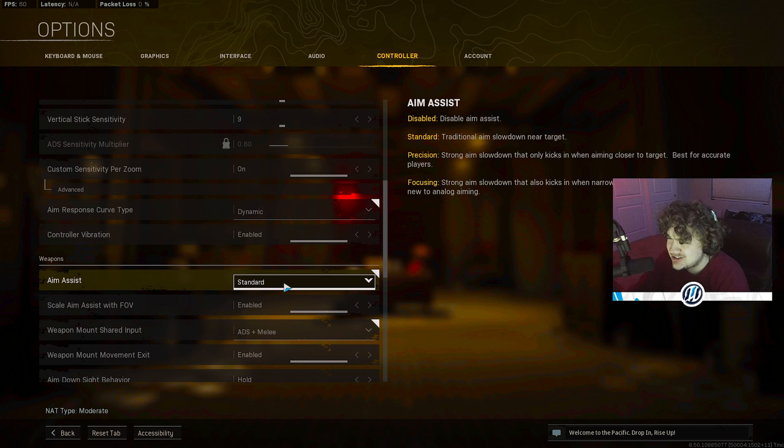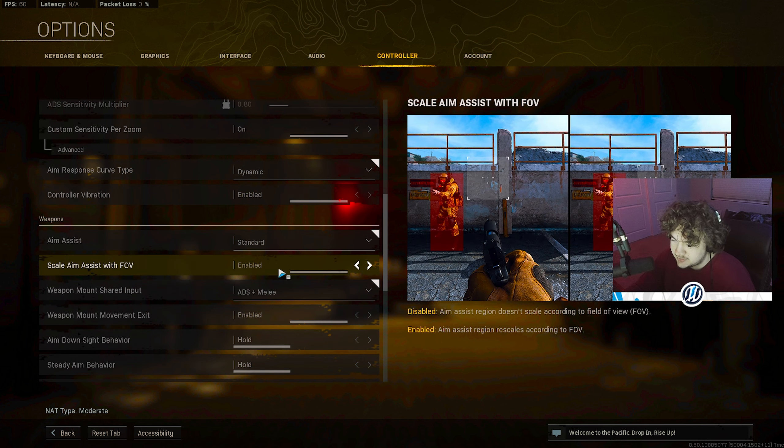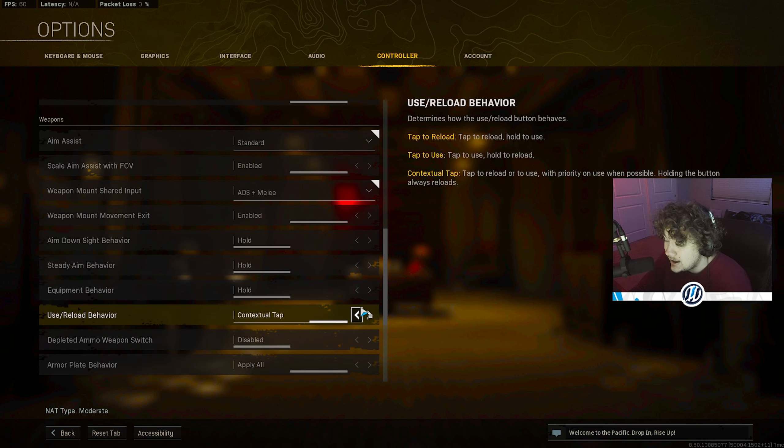ADS sensitivity multiplier: keep it on Standard, do not change this. For FOV sensitivity scaling, I keep it enabled. A lot of people play with it off, a lot play with it on — you have to kind of fiddle with it. Ever since I've been on PC, I've always used enabled. Having it disabled is a little bit better at range, and enabled is a little bit better up close. But if you can get used to it at long range, enabled is just the way to go.